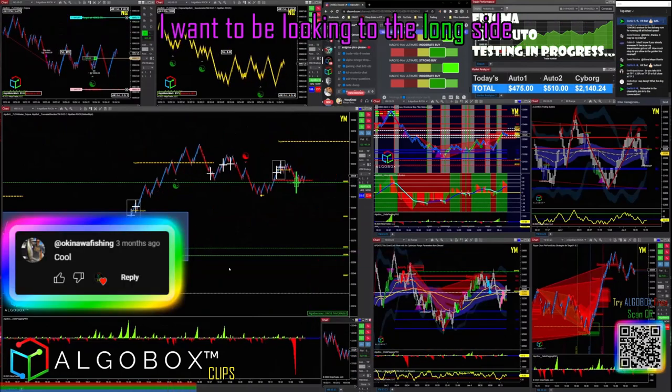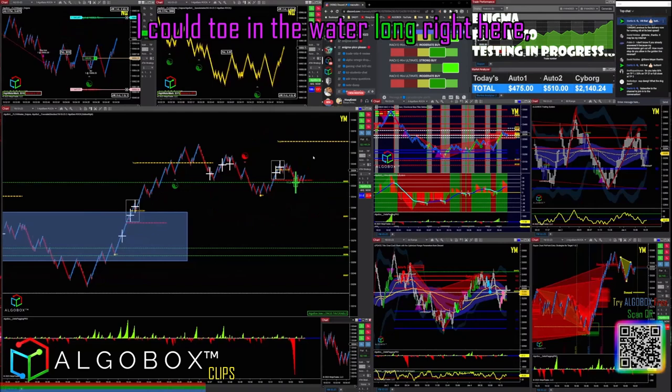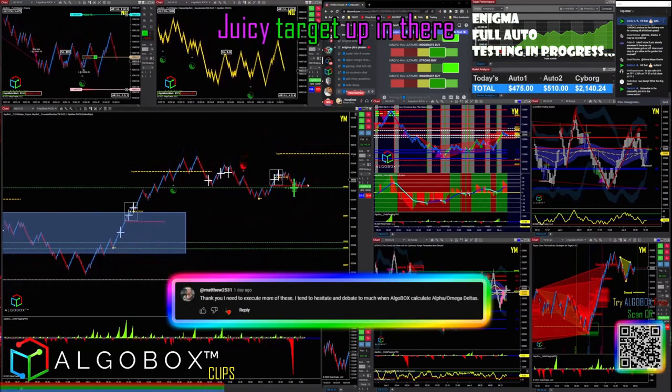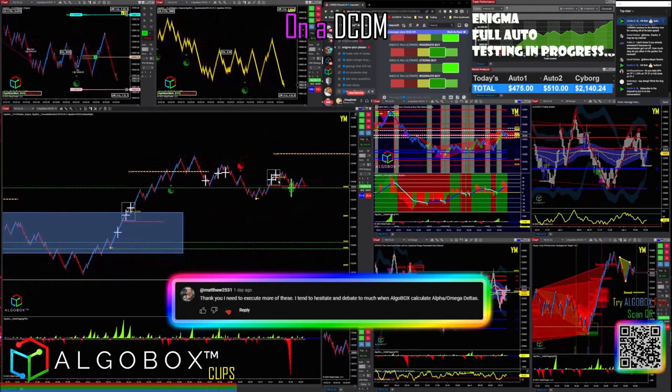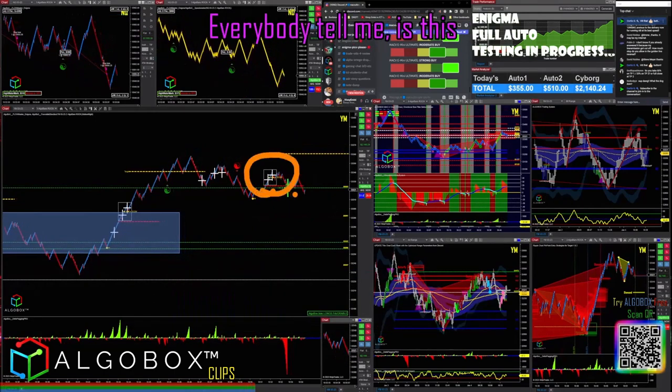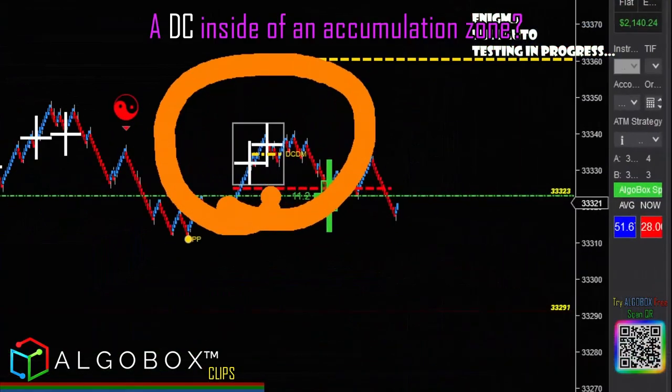I want to be looking to the long side — I could toe in the water long right here. There's a nice juicy target up in there, or a two-try rule. On a DCDM, is this inside of an accumulation zone? Pop quiz everybody — tell me: is this a DC inside of an accumulation zone?